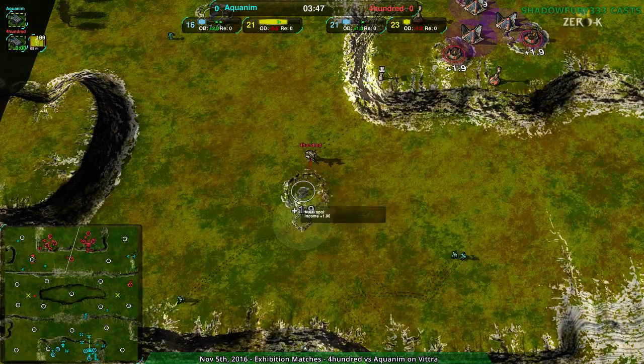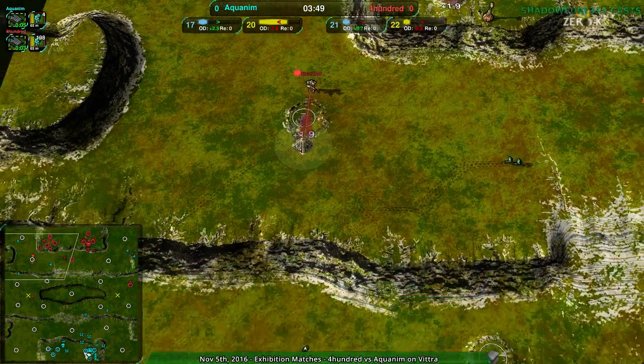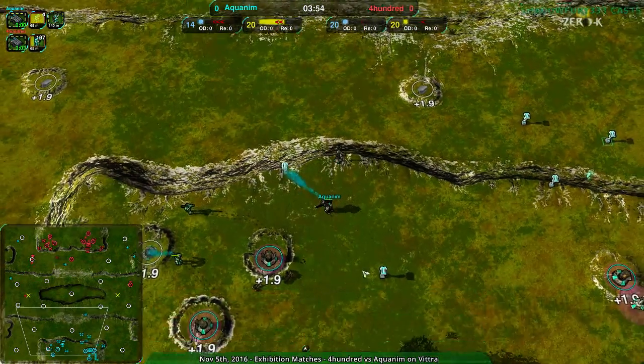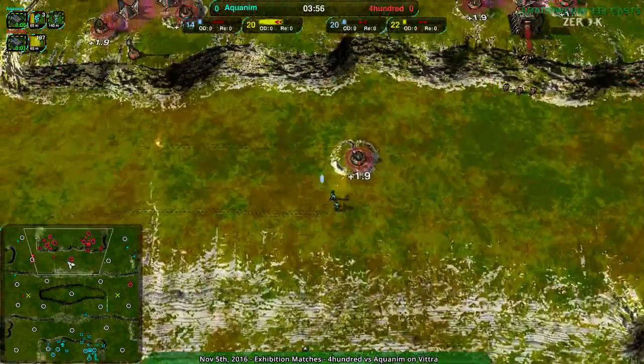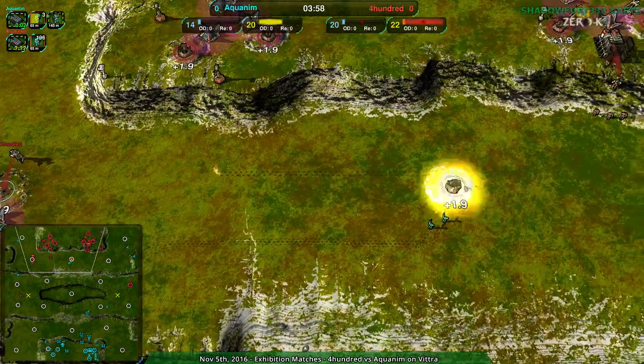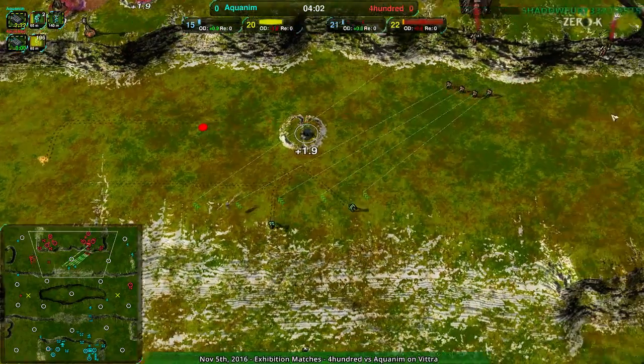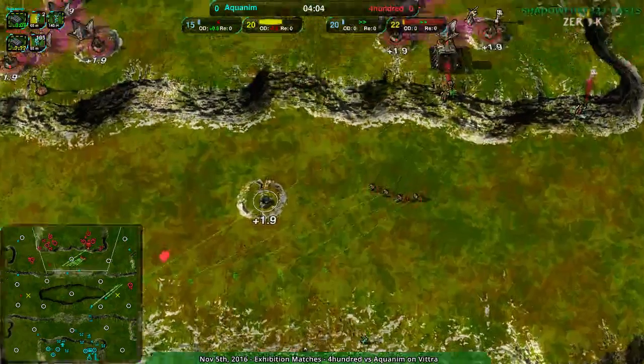400's commander is being used far more aggressively. Aquanim's commander has been entirely on their starting plateau this entire game, while 400's commander is nice and forward. Aquanim doing a bit of harassment — not really going to matter. Aquanim is still way ahead economically, but production-wise, there's not a whole lot to take advantage of it.